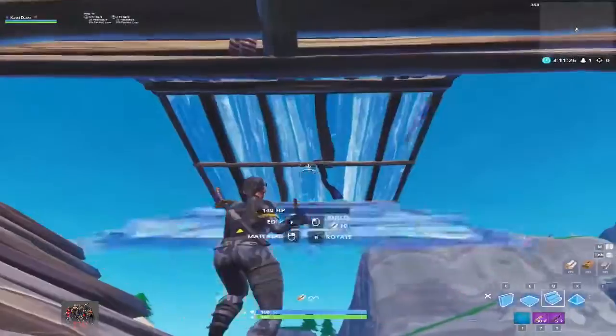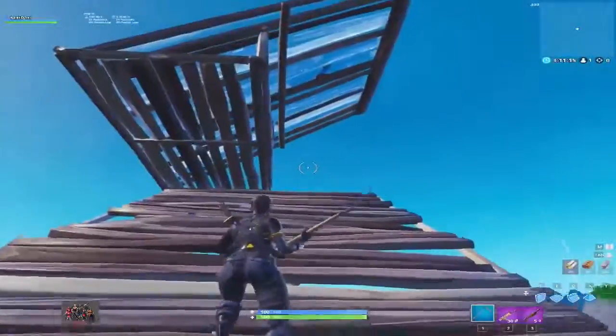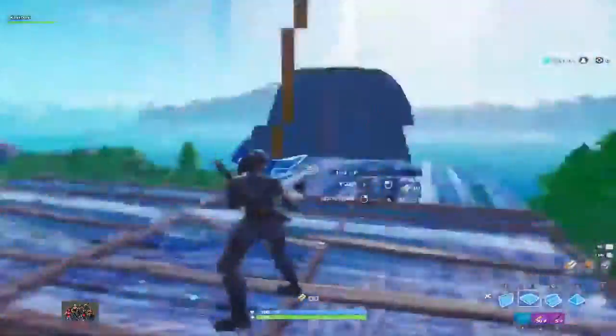Edit it like this, and then you place a floor, a ramp, and edit through like this. The good thing about this is when your enemy is on top of you and spraying floors.